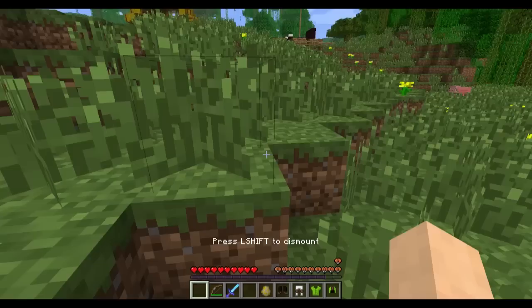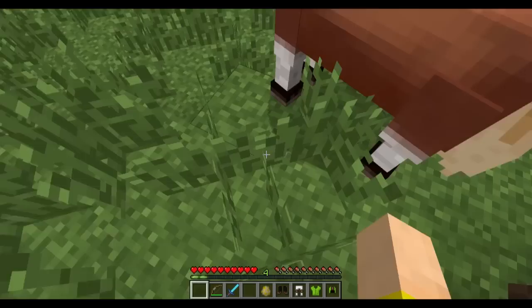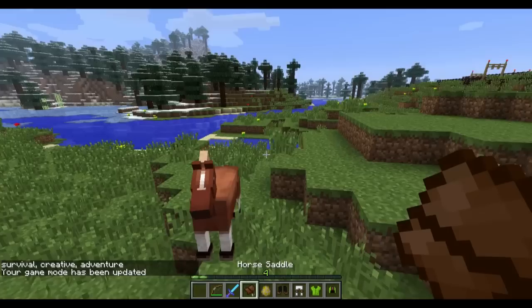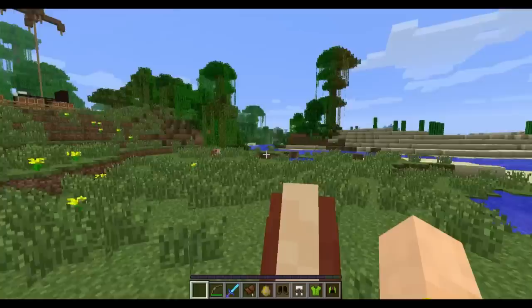The horse has health — you can see that down there, it's got its own little horse health bars. Without a saddle, you're not going to be able to ride the horse. So we're going to go back into Creative and I'll show you some of the new items. The horse saddle is different from the pig saddle — it is specifically for horses, and you can plop it on there. And now I'm able to ride around on my horse.